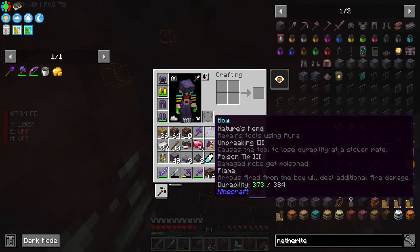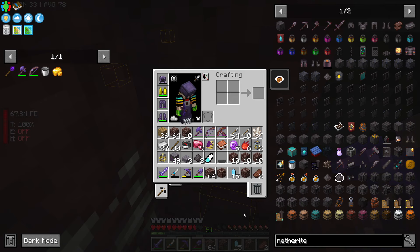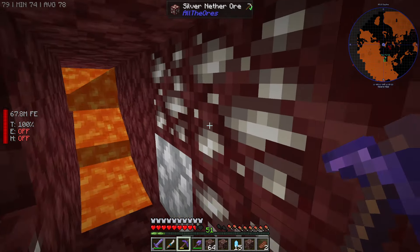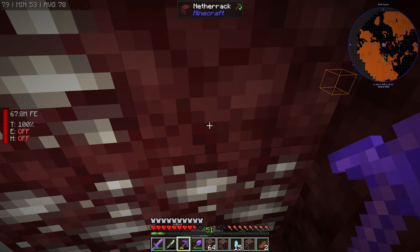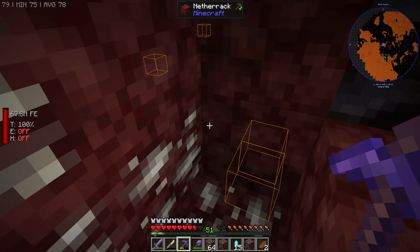We've gotten a good amount of netherite — as you can see we got two stacks plus another like 42, so we got like 200 ancient debris that's gonna be turned into netherite. We're gonna leave right now and we can always come back later if we ever need more of it.